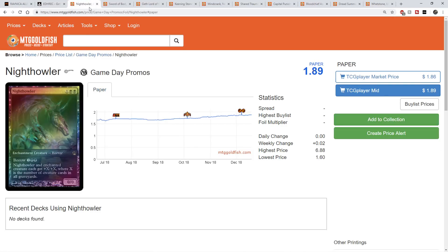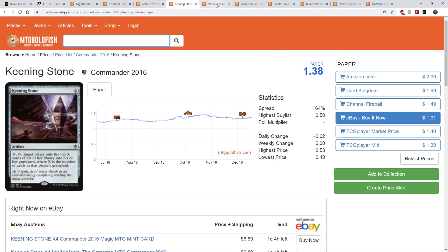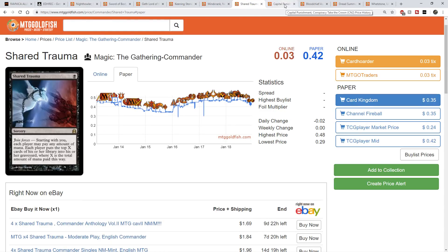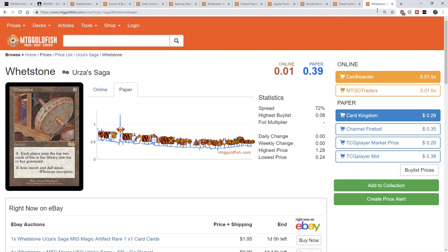So to recap, we have: the Nighthowler, the Sword of Body and Mind, Geth Lord of the Vault, the Keening Stone, Mindcrank, Shared Trauma, Capital Punishment, Blood Chief Ascension, Dread Summons, and Whetstone. That's my Market Monday Recap for this week. You can go check out the entire video over at the Rogue Deck Builder channel — I'll have the link in the description. I'm more rambly on the Market Monday, and then I bring it into a top 10 TLDR form here at the Rogue Market channel. Anyway, we hope you enjoyed this video. This has been Kevin with the Rogue Market. Thanks for watching.